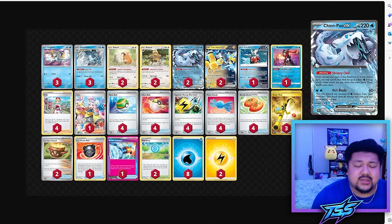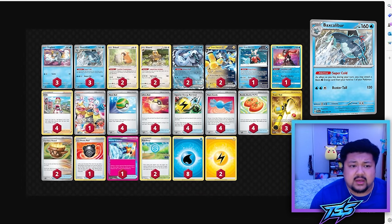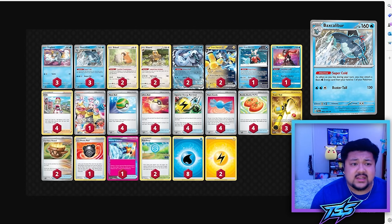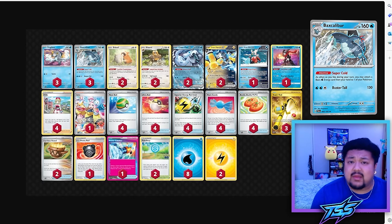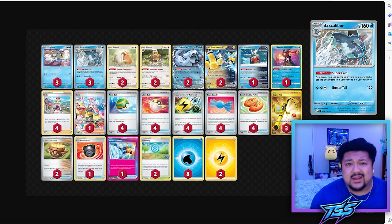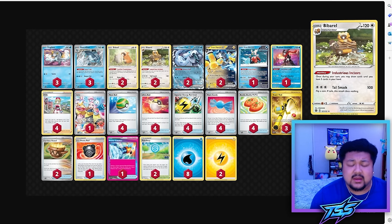Here's my current take on post-rotation Chien-Pao. I went with a 3-3 Frigibax/Baxcaliber line. While previous lists only played two Baxcaliber, adding the third has felt amazing and I'd never go back to two. I've always wanted to play three, but pre-rotation, with things like Cross Switcher and Canceling Cologne, there was never enough space. Now without those cards, I dedicated one of those spots to the third Baxcaliber. The 2-2 Bidoof/Bibarel line stays exactly the same.